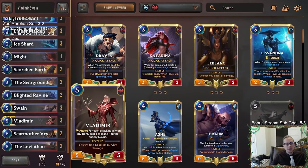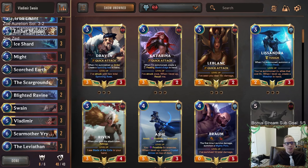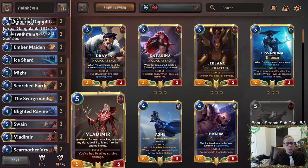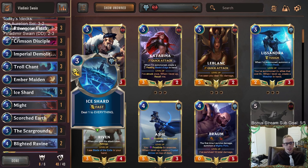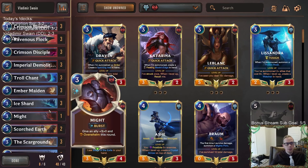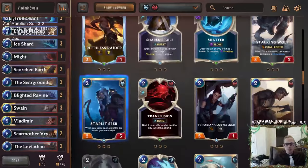Definitely a fun deck to play — interesting one. That last game is really what our deck's trying to do: how we have the area-of-effect damage with the Scar Grounds, how that's hurting our opponent and helping us. We have Scorched Earth and Ravenous Flock and stuff like that. But we're really relying on the three Scar Grounds and three Ice Shards. That game we drew all three Ice Shards — every single one. That's really important. It felt like we could have a couple more cards that do damage to our opponent's stuff.